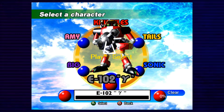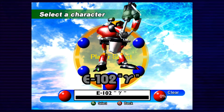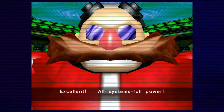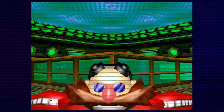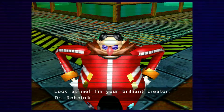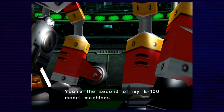Hey, we're back with the final character in Sonic Adventure: E-102 Gamma. Gamma is a character we've seen the least, and I think he has the most complete story arc of the whole game. They give a lot of character development. Plus his theme is just so cool.